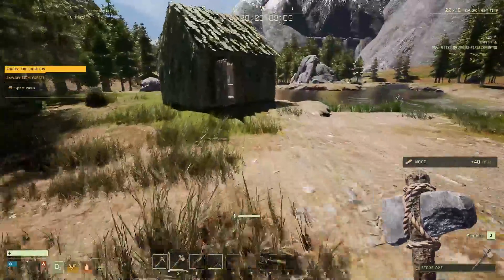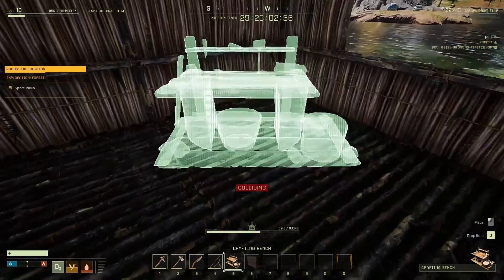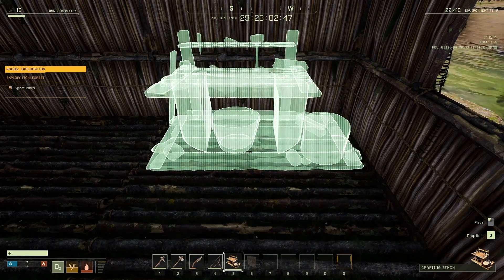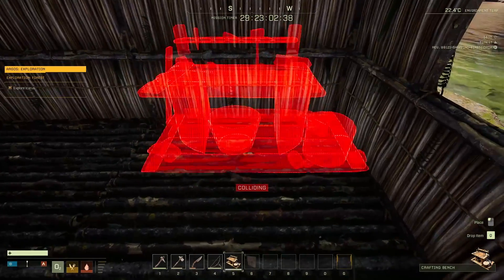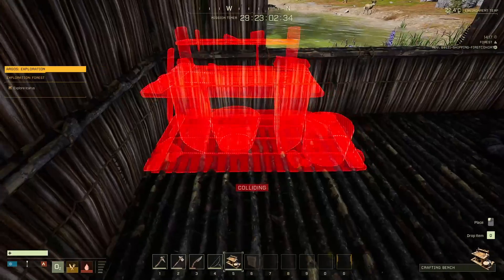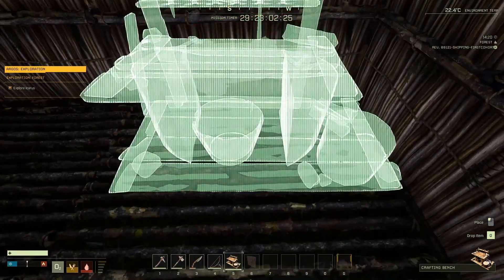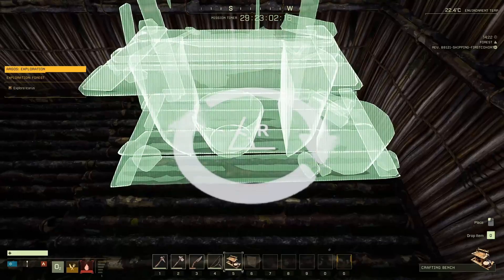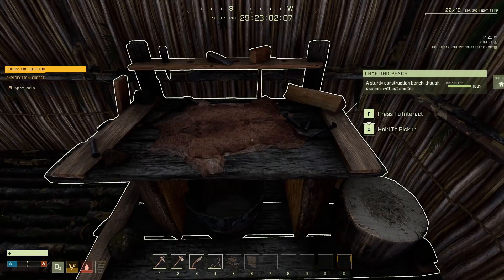I can chop that tree — perfect. Crafting bench done. I need to make a bed too, which requires fur. One weird thing: you can place items normally but you can't rotate them during placement — you have to place first, then rotate. So if you want something in a corner a certain way, you have to account for that. It's a bit weird that they've done it that way.